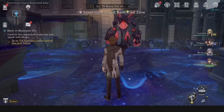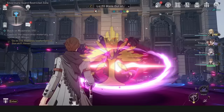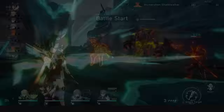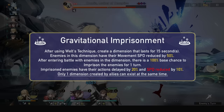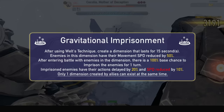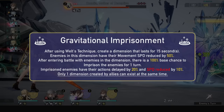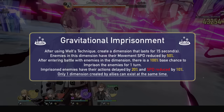His technique, Gravitational Imprisonment, is a dimension technique, so you can stack buffs and even use a damaging technique inside it. He creates a dimension where enemies are slowed in the overworld. When entering battle, there is a 100% base chance to imprison enemies for 1 turn, delaying their actions by 20% and reducing their speed by 10%. You can only have 1 dimension at a time. Dimensions are great because they work for every wave of enemies, so in Memory of Chaos every wave has a chance of being imprisoned.